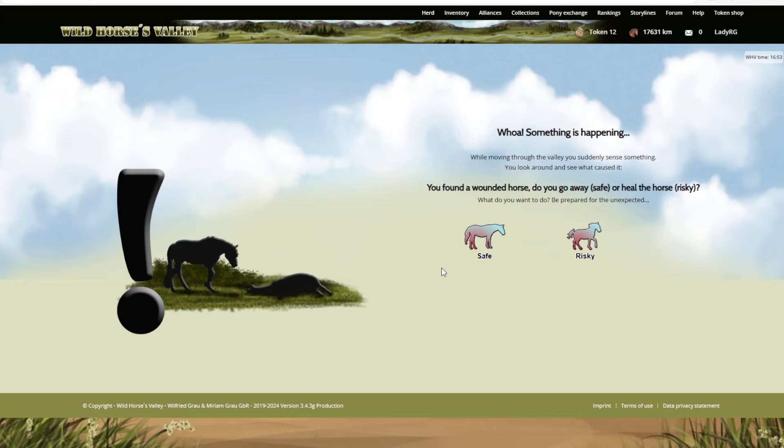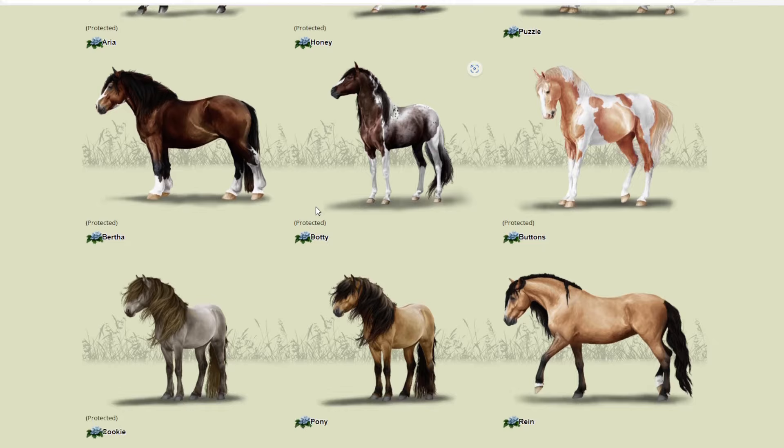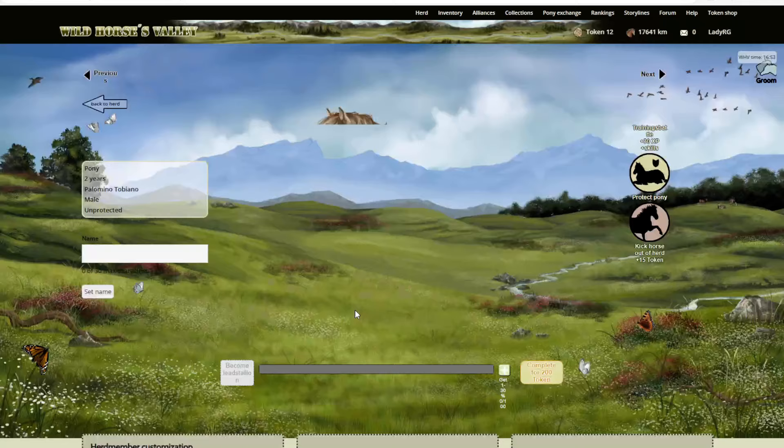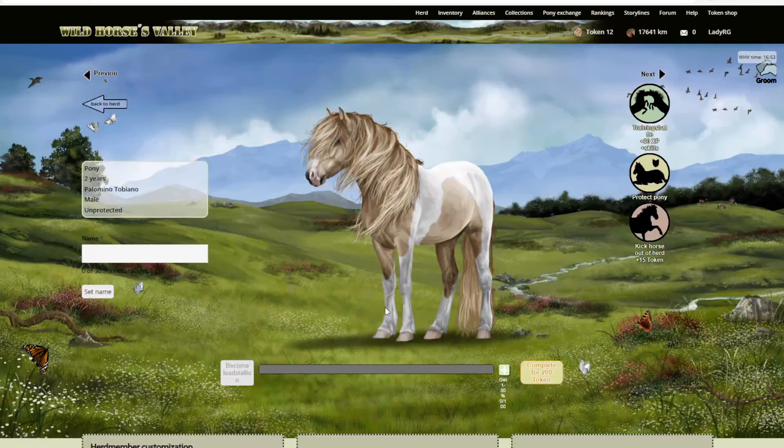Okay, we've got decisions to make through the story as well, which is cool. While moving through the valley you suddenly sense something - you found a wounded horse. Do you go away or heal the horse? Always go risky! Oh, I want a pony - I got a new wild horse! If we scroll through here the new herd member should be at the bottom. Oh my gosh she's beautiful - it's a Gypsy Vanner!